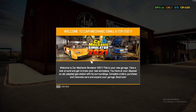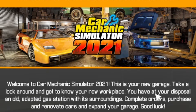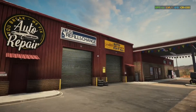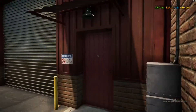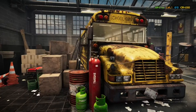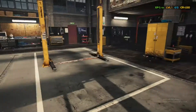This is your new garage. Oh wow, I couldn't tell. Take a look around and get to know your new workplace. You have at your disposal an old adapted gas station with its surroundings. Complete orders, purchase and renovate cars, and expand your garage. Welcome to the shop. This gas station at the moment is useless. Into the shop we go — welcome to the humble abode. So far pretty good, apart from this giant rusty school bus taking up all the space and about 7,000 boxes.